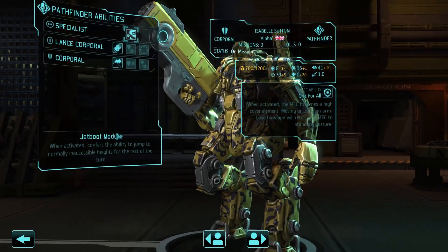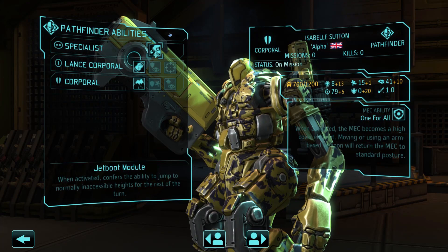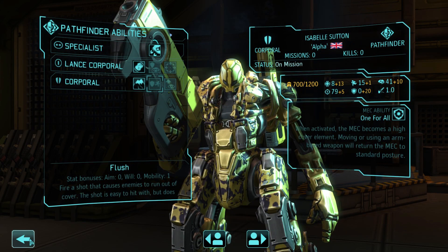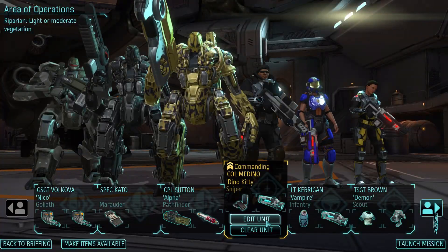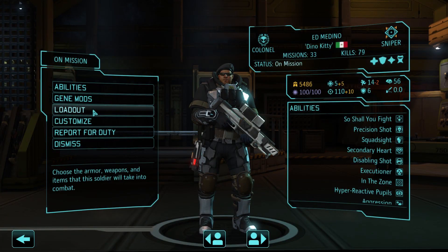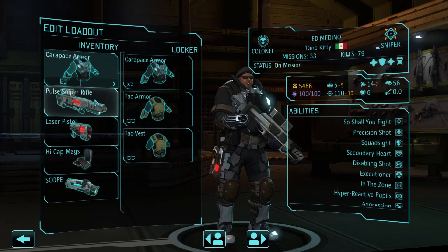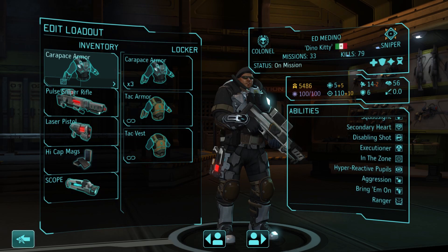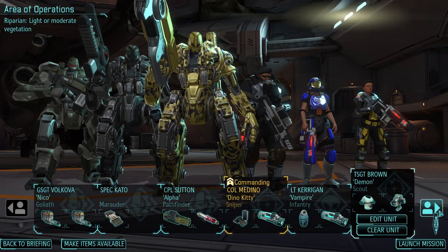Let's take a look at her build — did something a little different here. Jet Boots, Body Shield, and Damn Good Ground is what I've taken so far. Dino Kitty is coming as our Commanding Officer and Sniper. Carapace Armor, Pulse Sniper Rifle, Laser Pistol, High Capacity Mags, and a Scope. Has 120 aim.